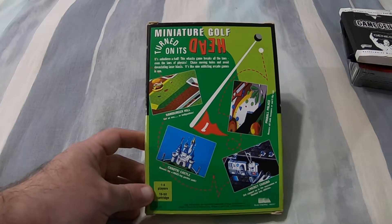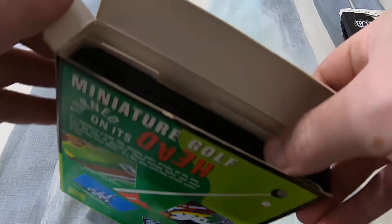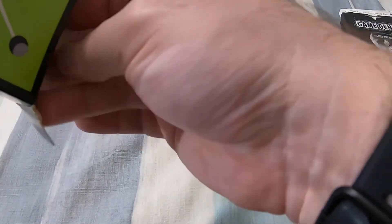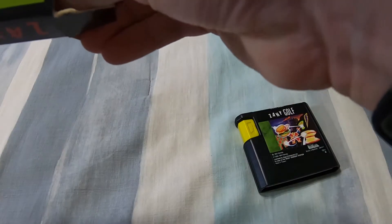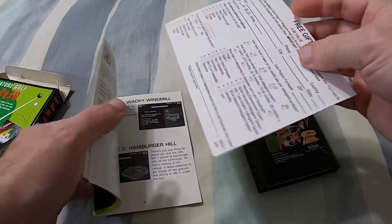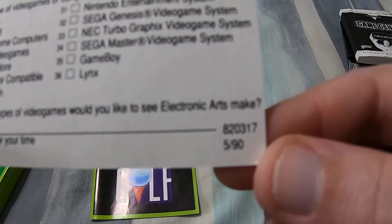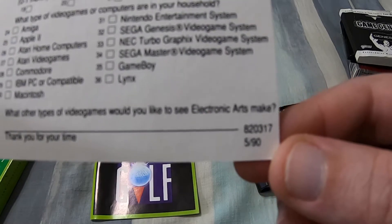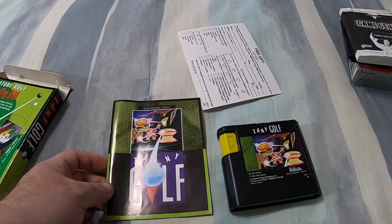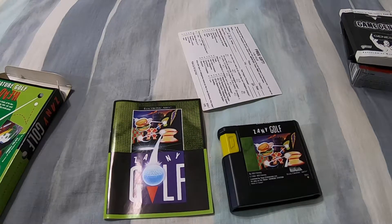Opening the box, we've got the cartridge and the manual, along with the original registration card, which apparently dates back to May of 1990, as you can see by the code in the bottom corner. The manual and cartridge are both in really good shape, just like the box. I know this isn't exactly a valuable game, but I really like the fact that I was able to find a copy that had been taken care of so well.